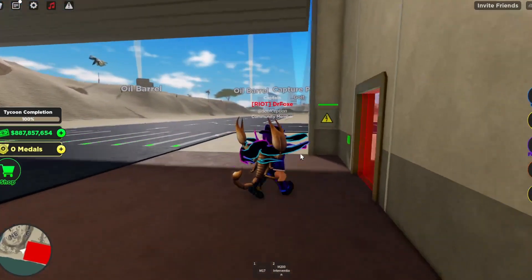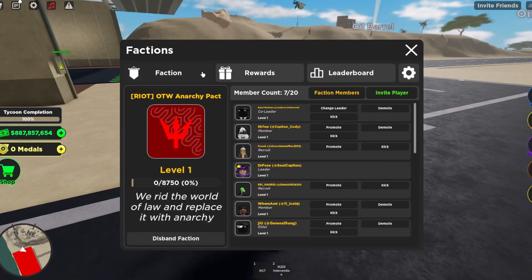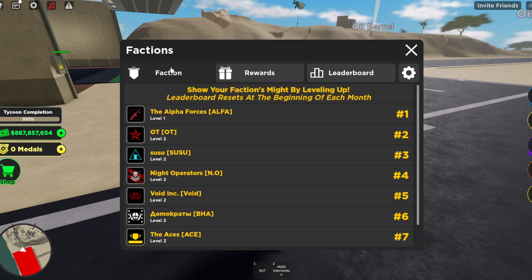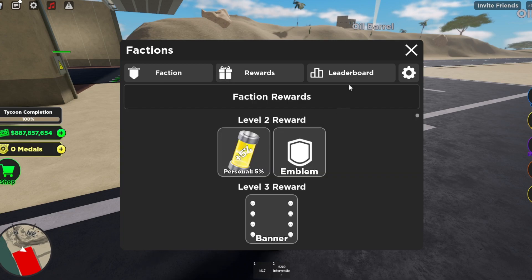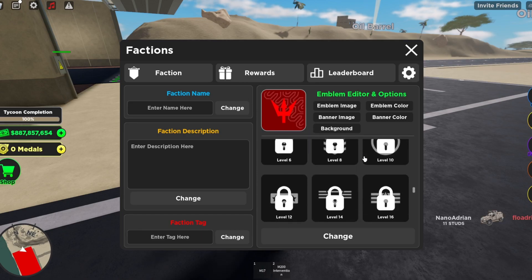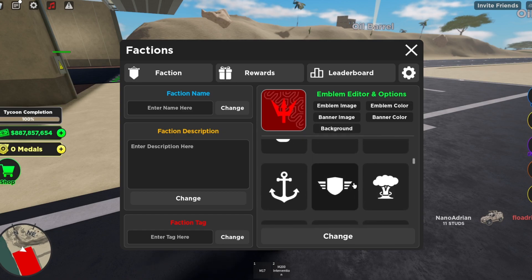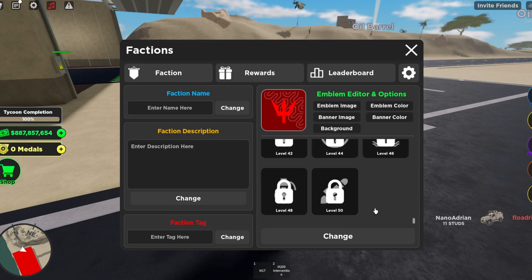Next we're going to be talking about the new faction update — this is massive. The new faction update has levels. They added faction rewards and a leaderboard. You can get new icons depending on what level you are. The highest level icon is the tactical missile and it is level 50.